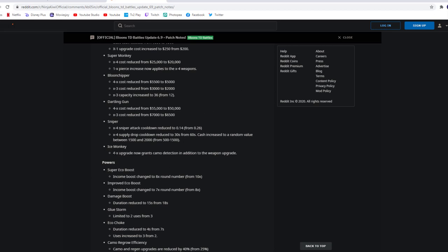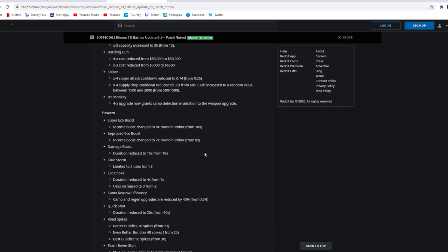Ice Monkey: the 4X upgrade now grants camo detection in addition to the weapon upgrade. Ice is getting camo detection? This is going to be such a game changer. I am telling you guys — I swear right now there's going to be a new meta.